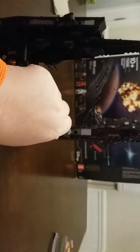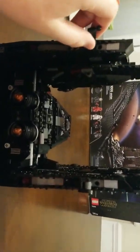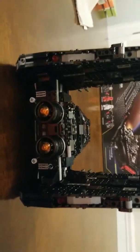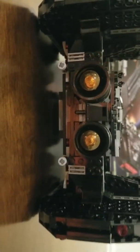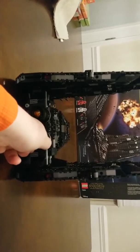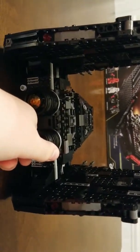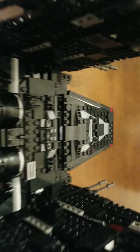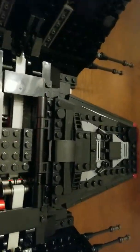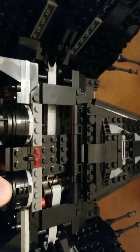It's real nice, compactable, and real easy to store. The engines look normal. Right here it turns — the ship's wings. Here's the top detailing. You can see right here this can come off — this is the mechanism for how these hold.